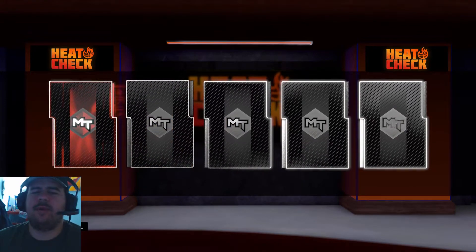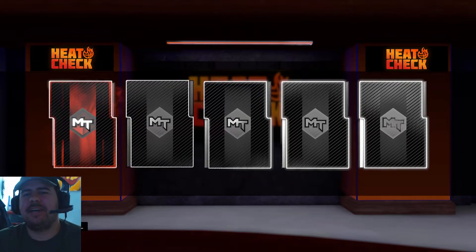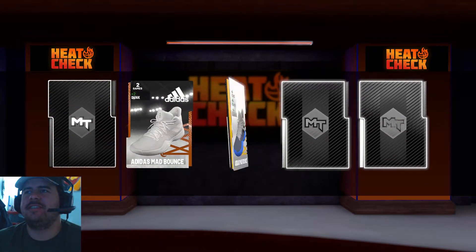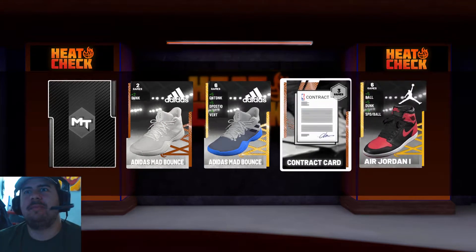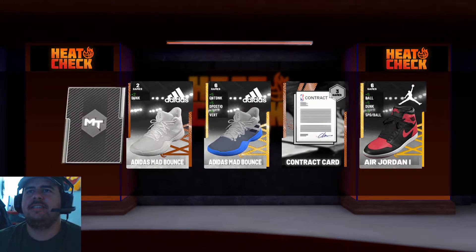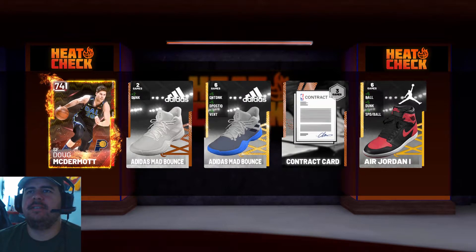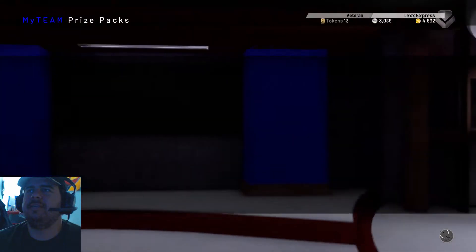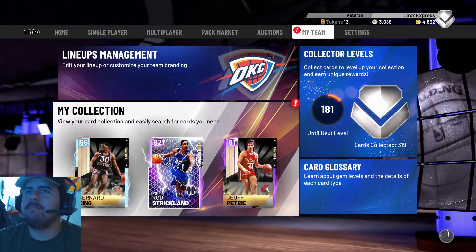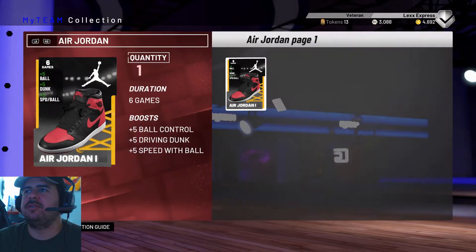Oh no, why do I get excited? It gets me all the time — it could be anybody, it could be a garbage card. It doesn't necessarily have to be a ruby, which is what I was thinking. At least I got an 89 overall player, but it's Doug McDermott — you're being sold, my boy.